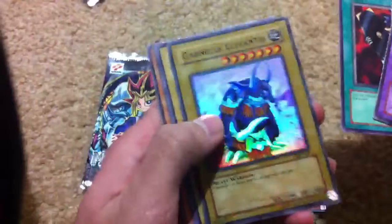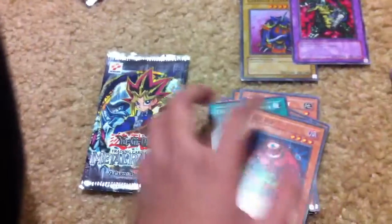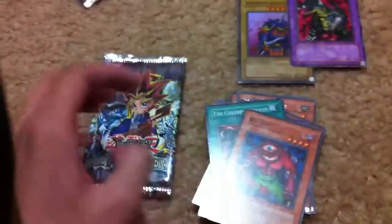Tuna fish. Hey look, a holo! Kind of cool. More Vanillas. My only holo. Good common — put that right there. Vanillas, put them all here. Make Rabbit decks all day with all these random Vanillas.